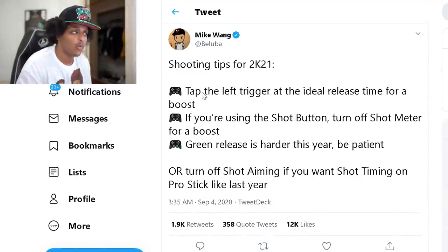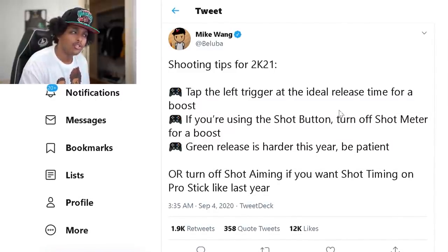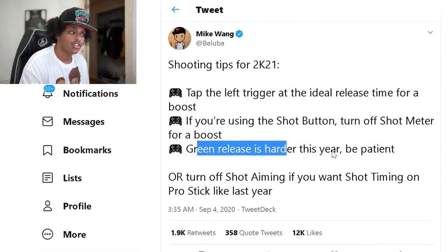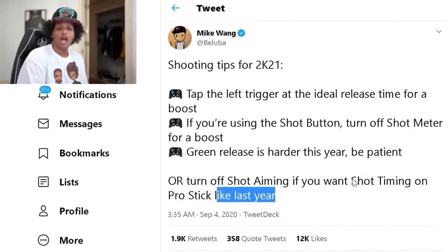So if you are missing shots day one of launch, don't freak out. You might have a 75 three-point shot or a 73 mid-range. Keep in mind that you can now shoot with the right stick to get additional boosts, and that works by both timing and aiming your shot. Mike Wang also shared shooting tips on Twitter: tap the left trigger at an ideal release time for a boost. If you're using the shot button, turn off the shot meter for a boost. Green releases are harder this year — be patient. Or turn off shot aiming if you want shot timing on the ProStick like last year.